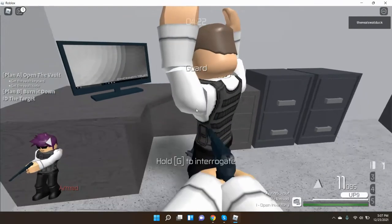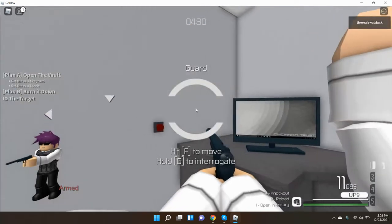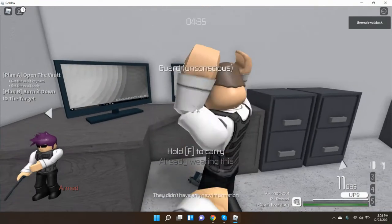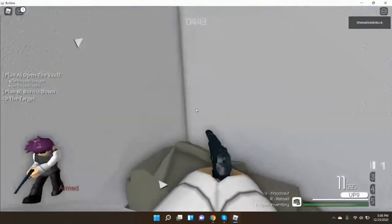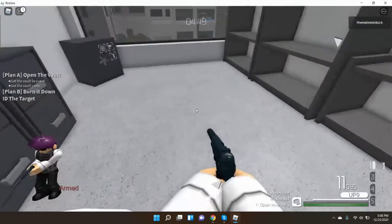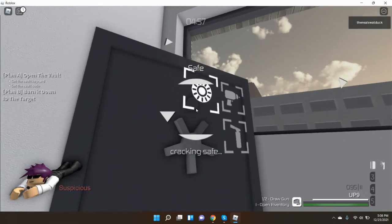Open this door and pull your gun to hostage — I did it slowly to show you, but try to do it as fast as possible so you don't get caught. Knock them out. The vault keycard is in that safe right there, so go ahead and grab it and hide their body. Open the safe — you can use your gun to aim and get it — then quickly get out so no one gets suspicious of you.